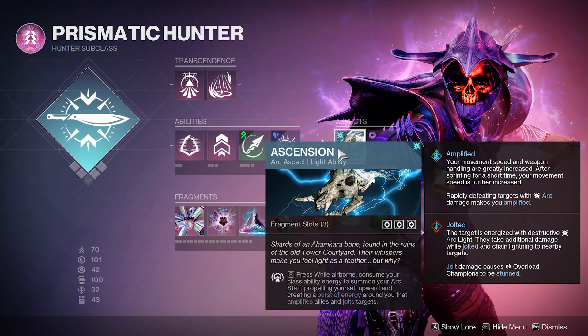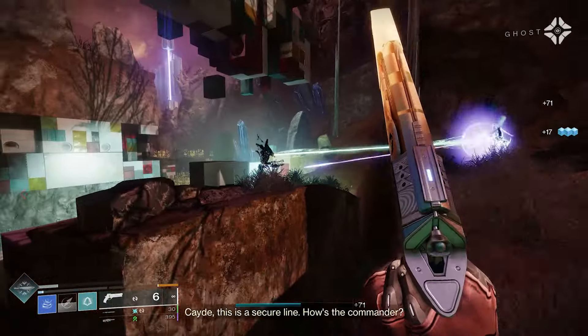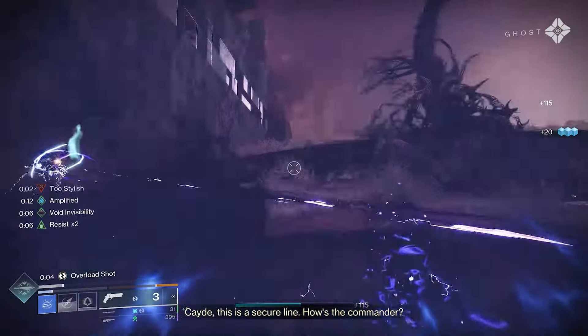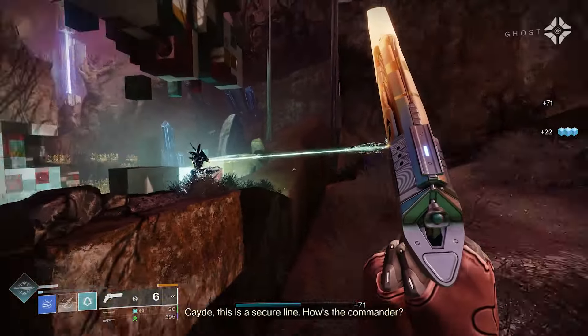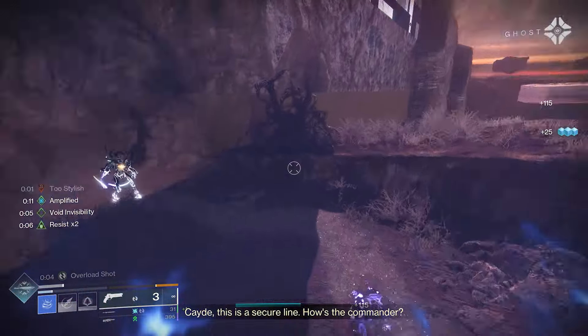Ascension is another aspect I want to pair with Stylish Executioner. It's a brand new one — press while airborne to consume your class ability, summoning your arc staff, repelling yourself upward, and creating a festive energy around you that amplifies your allies. It also jolts targets. This works pretty well with Stylish Executioner because you will jolt things as you become amplified, and you can go invisible. The Ascension fits into this build very nicely.